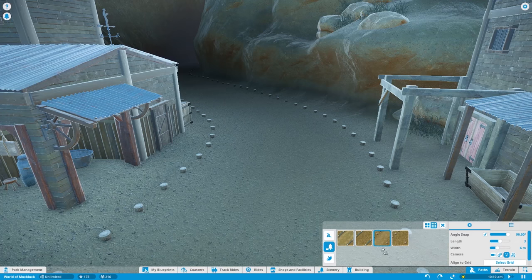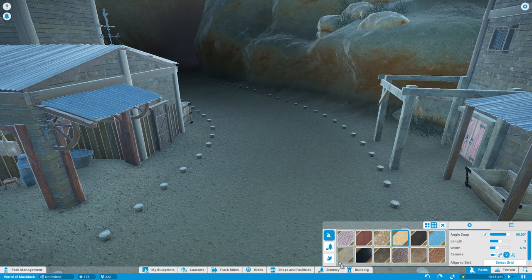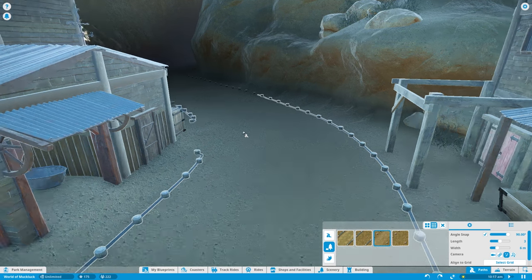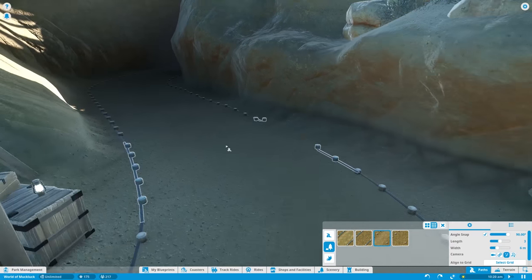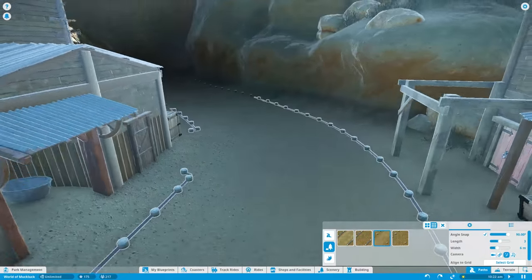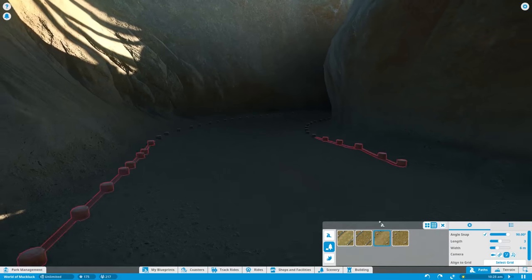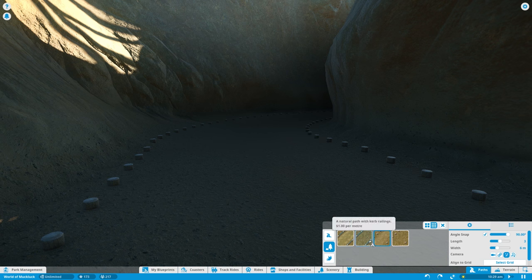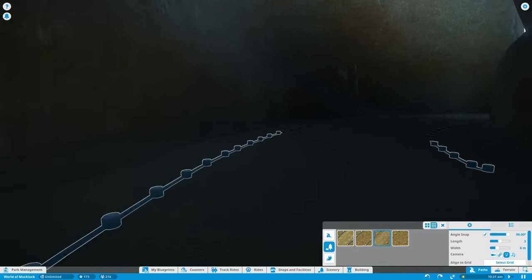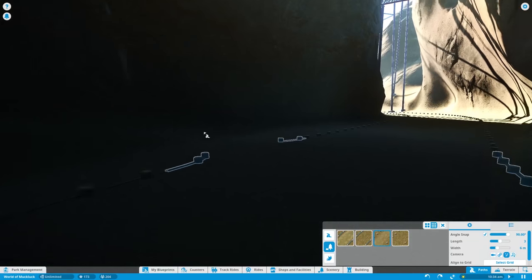If we go through the canyon, you'll see I've changed the path. I changed it to a natural path instead of a normal one. Natural paths show the ground underneath them — they're pretty much invisible but guests still walk between the two borders. I think that's better because it feels more natural, like they're actually walking through a canyon and not just along an oddly placed sand path.